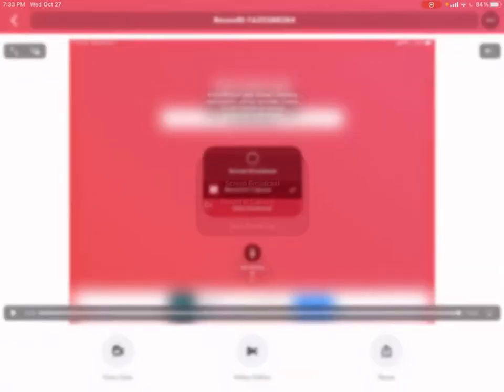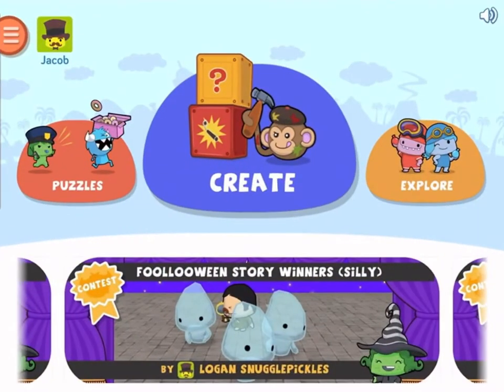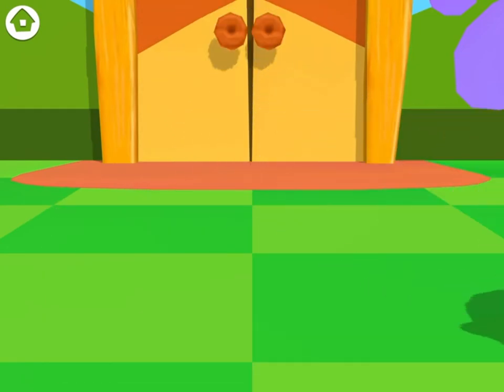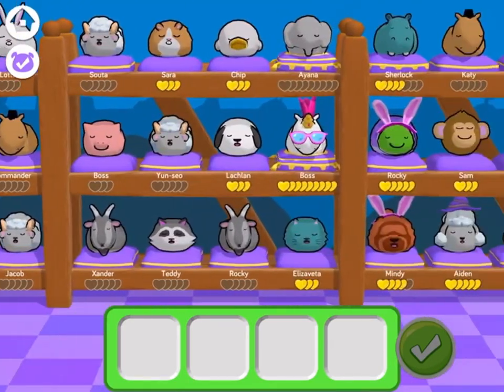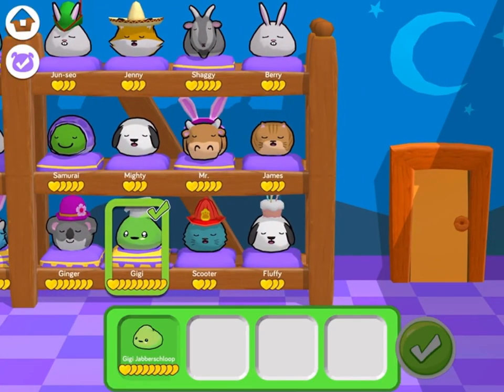Hello everyone, it is Spicy Sauce Gaming with another YouTube video. Today we are going to be playing CodeSpark. I'm going to show you how to get the secret pet. It's the slime-looking guy — the green guy at the bottom left. He is this guy.